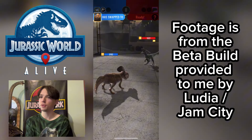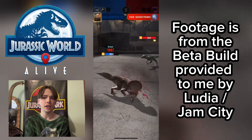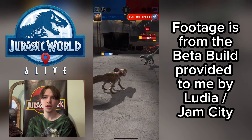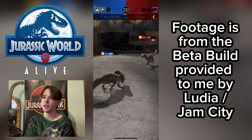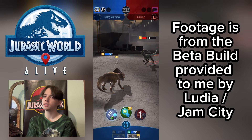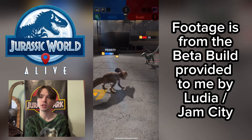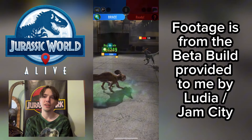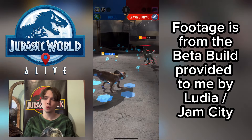Protoceratops seems pretty big for the Jurassic World Alive version. I am quite surprised they didn't do a flock — I feel like it would have been super easy to do a flock, and then later they could have added Microceratus using the same model. Because we don't have Microceratus in Jurassic World Alive yet — it's one of the few things we're missing. They added it to Jurassic World Evolution 2 recently, so I don't see why it couldn't join this game.